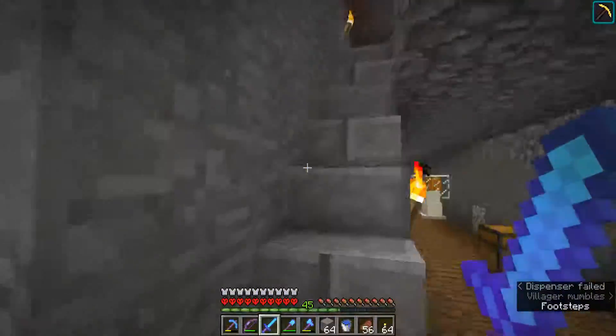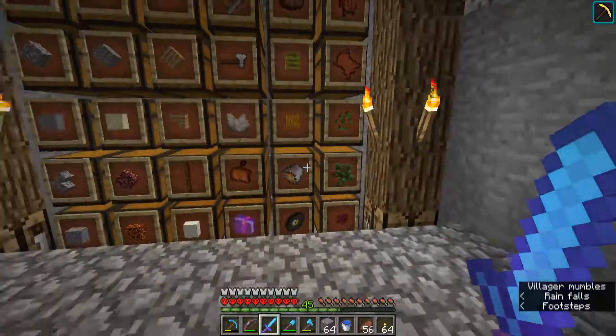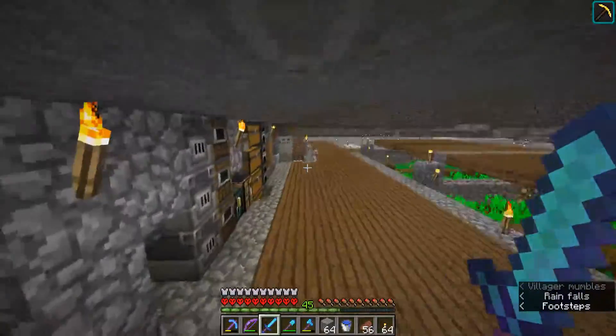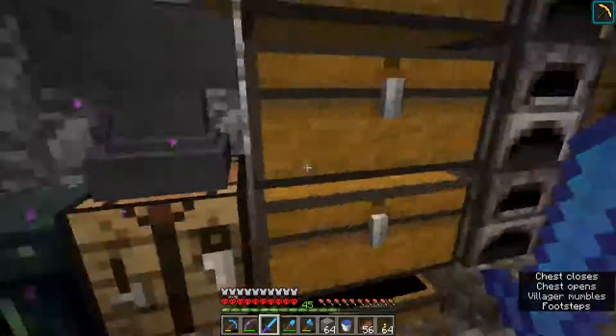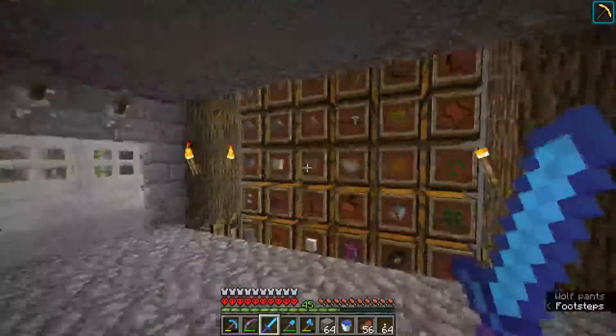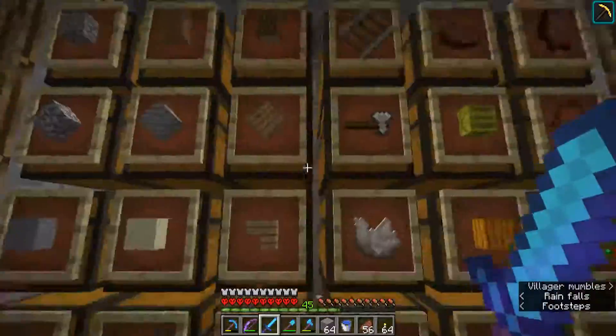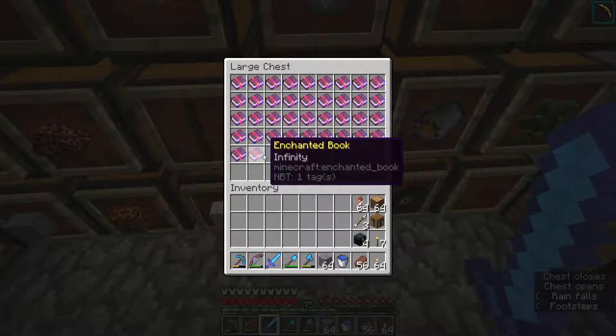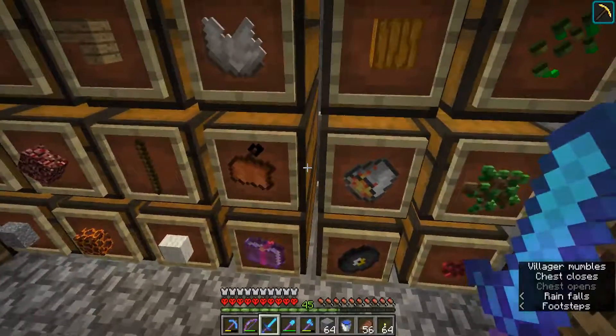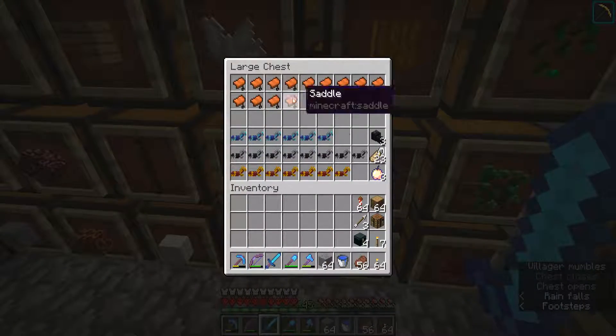The next thing I built was this storage room up here because 4 chests was not enough for what I was collecting. I've still got stuff in here that I need to move or do something with. We've got blocks, nether stuff, miscellaneous, a bunch of enchanted books.